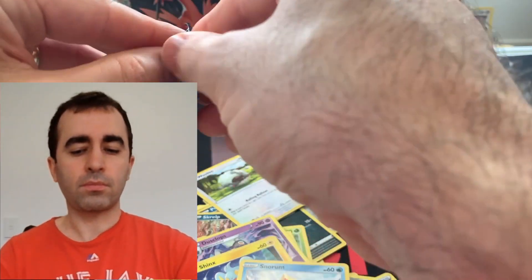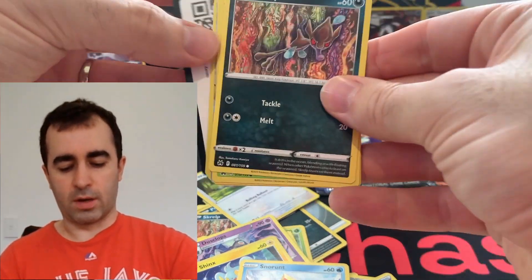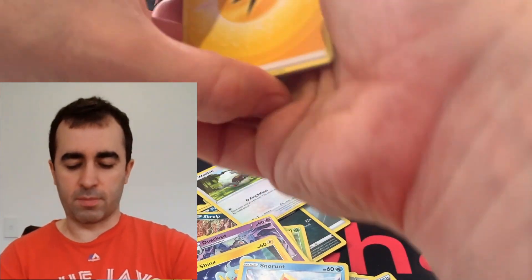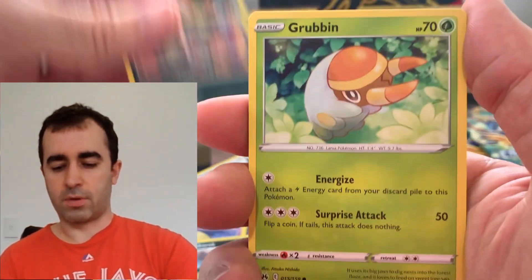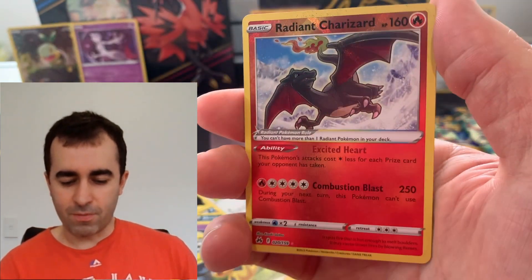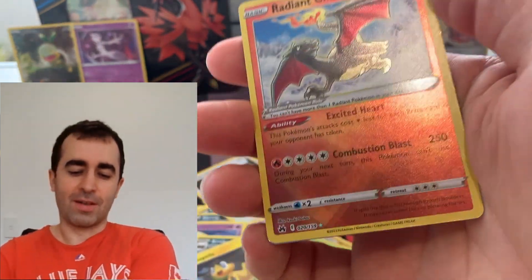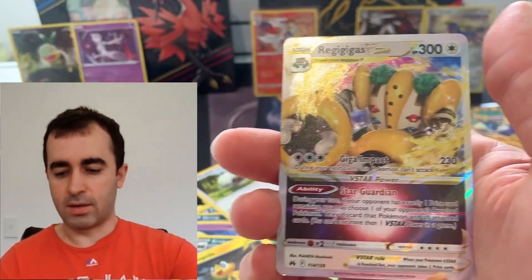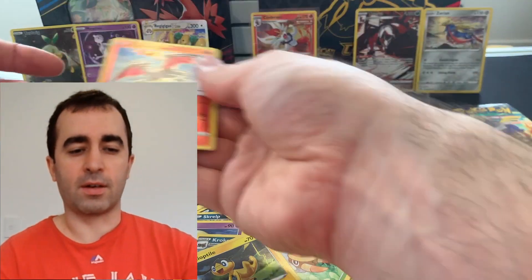Back to the 10. Maybe we'll do a couple more and then we'll clean. That was a very clean opening. Four from the back. Krokrok, Scrub, Grubbin, Wooloo, Shanks — another Radiant Charizard! That's sick, this is my third. So this was one of my chase cards and I've pulled three now. Happy with that. And Regigigas V-Star — very nice. Like I said, the 10's gonna come through. Chuck Charizard in a sleeve.